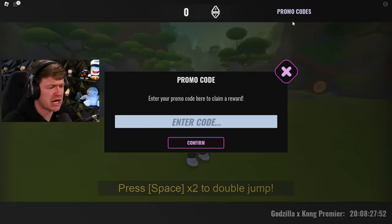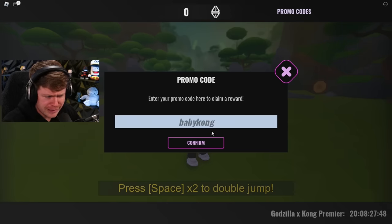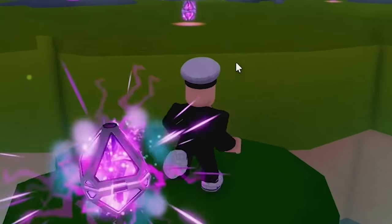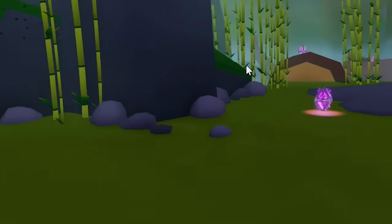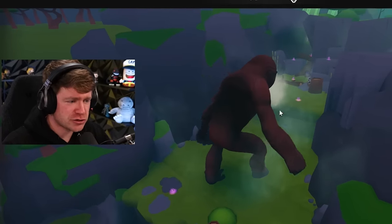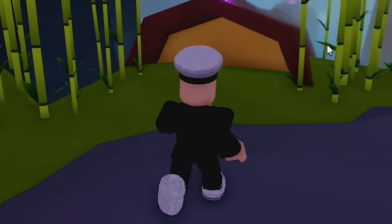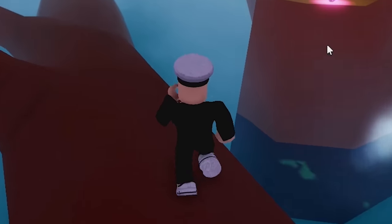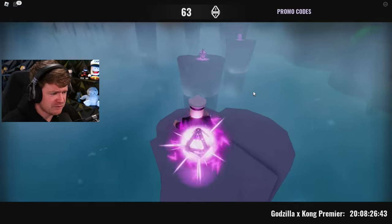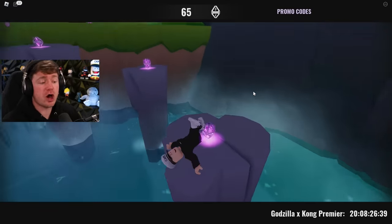By the way, there's promo codes at the top right. If you click that and type in Baby Kong, you will get — I don't really remember exactly. At the top you can see I got 50 of those gem things. Let's go ahead and get this started. We have a double jump ability in this game. I would just go back and forth trying to get all of these gem-looking things. Try to get as many of these as you possibly can. It should be pretty easy for all of us here.